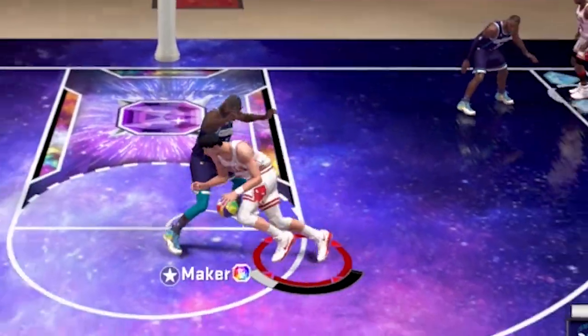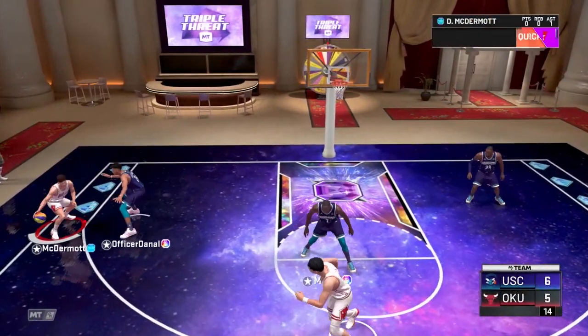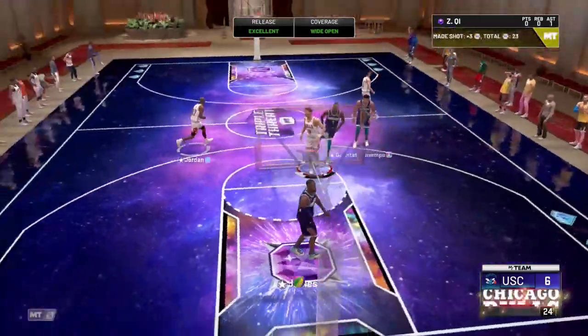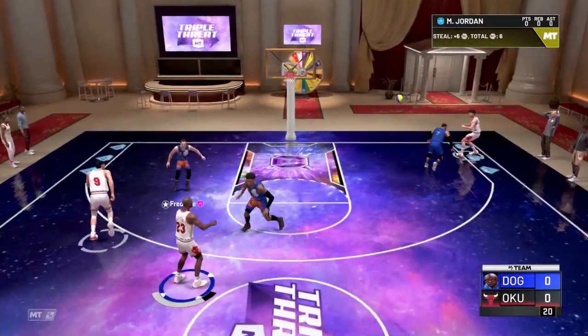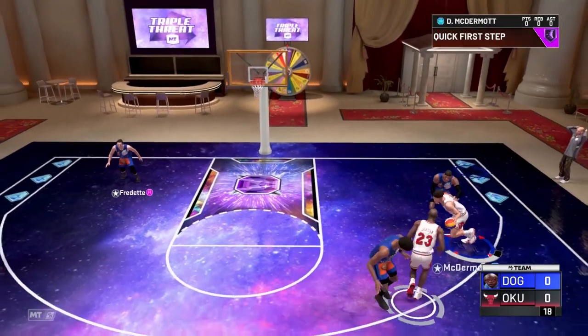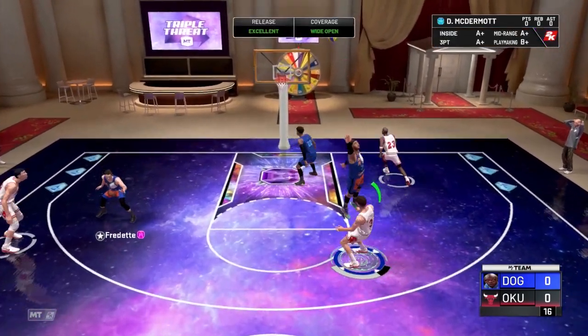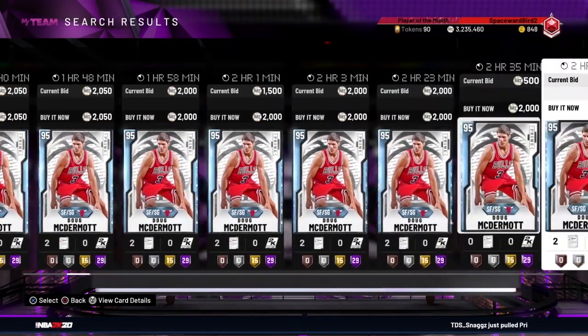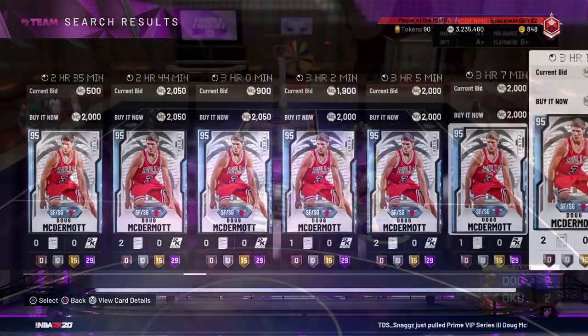Welcome to Space Word Bird. Today we're playing NBA 2K20 MyTeam — another budget blueprint video where we're looking at the new Diamond Prime VIP Doug McDermott. We're going to look at the card's profit potential in the auction house and see if there's an opportunity to make some MT sniping and flipping this card.